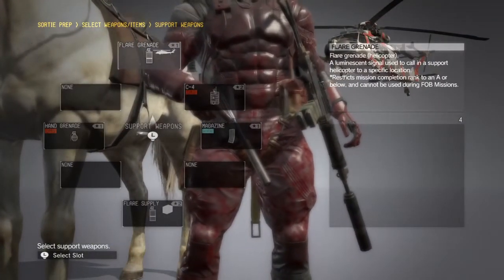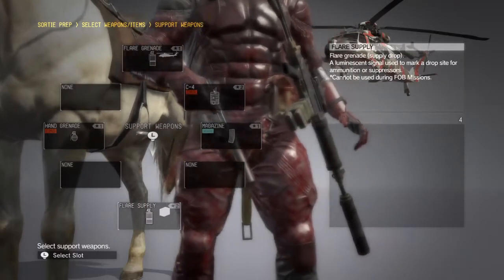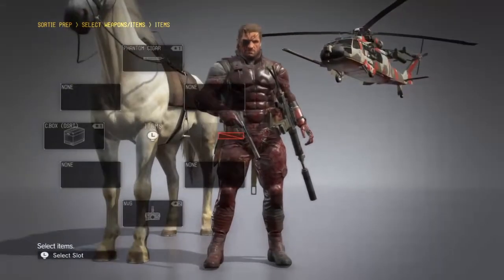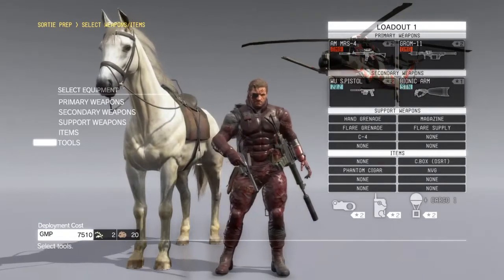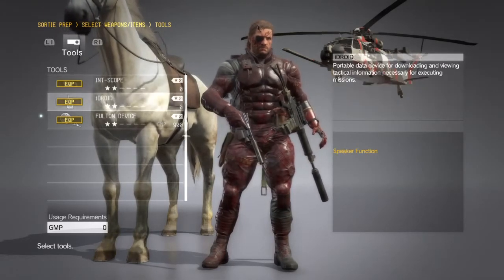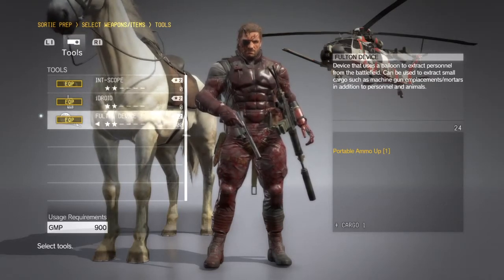Support weapons: I've got flare grenades, which basically call your chopper to start strafing the area. C4 that you can remote control, a magazine to distract people, and flare supplies which lets you call in ammunition. There's a phantom cigar which passes time, a box - the classic Metal Gear Solid box to hide under - the scope which are binoculars, the iDroid which is the computer for looking at your map, and the Fulton device which is how you extract personnel, machine gun emplacements, mortars and stuff to send back to base.